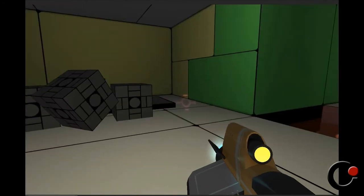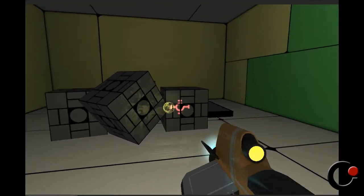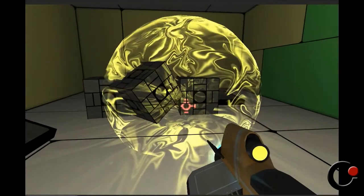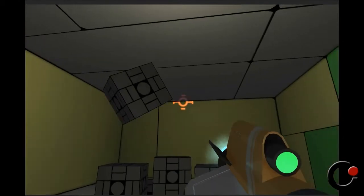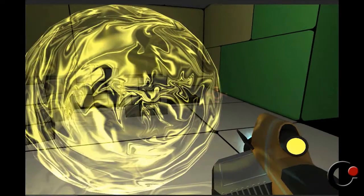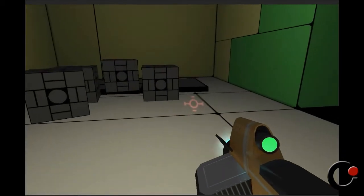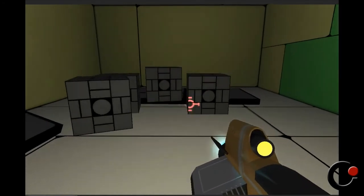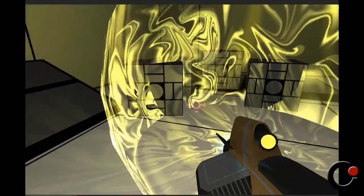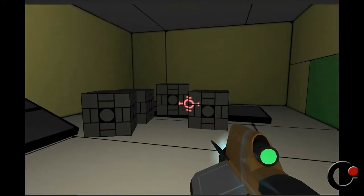One thing that we are already in discussion, and I want to know your opinions about it: right now, when you shoot a yellow sphere and if I change to the green gun, the sphere disappears. Which means you can only use the functionality of one gun at a time — you can either grab an object, or create a sphere. So we are already discussing if we should make it possible to use both guns at the same time, and if it will not make the puzzles too easy — like, I can create a sphere and then move an object inside it. But I want to know what you guys think about it.